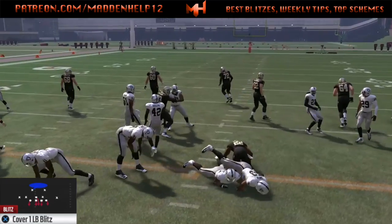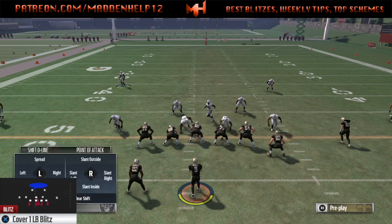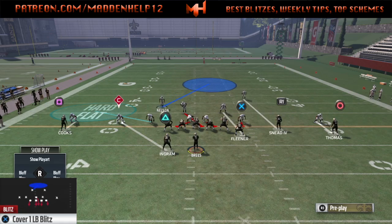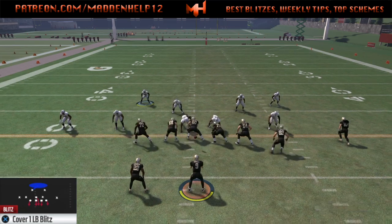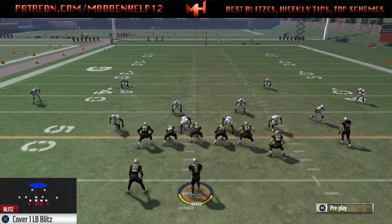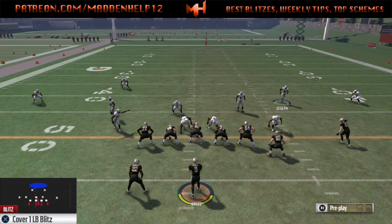You can see there we get the guy shooting through the gap again. Here we are in a different formation. This time our linebacker is going to get picked up — we're only sending three or four — so you'll need to scrape over. This is a great defense to consistently stop the run. You can see there we get a guy scraping over and getting the running back tackled for a loss.